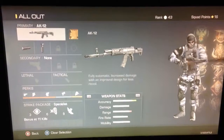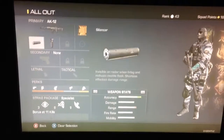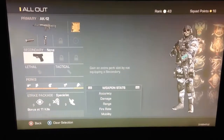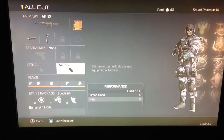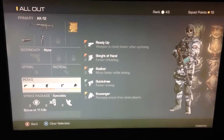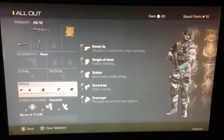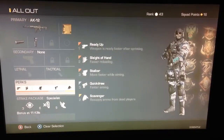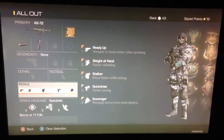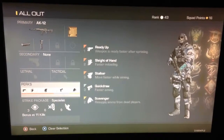And then we've got my all-out class, which is my AK-12 with a 4 Gryphon Suppressor, which makes this class with little to no recoil at all. Again, I have no secondary, no tactical, and no lethal. But my perks are Radio, Slide of Hand, Stalker, Quick Draw, and Scavenger. I use Stalker and Quick Draw because you can aim in and move between walls, peek out of walls, and if you're in a gunfight, you can jump and move at the same time with a really good speed. So that's a really helpful perk selection. But you can make modifications to that all you want.